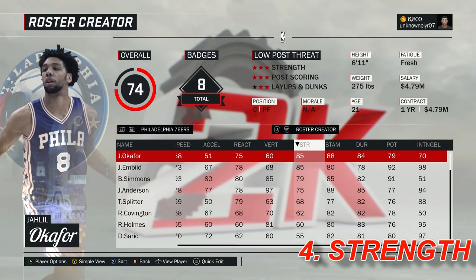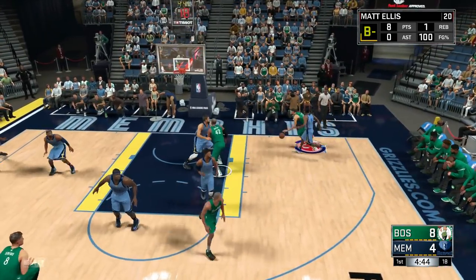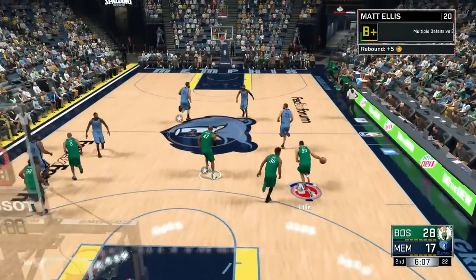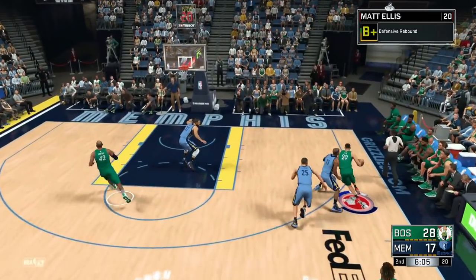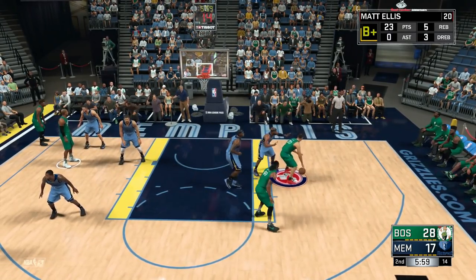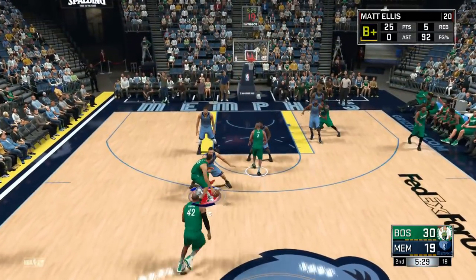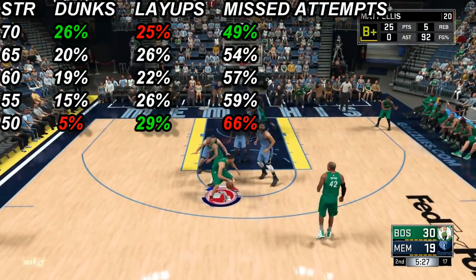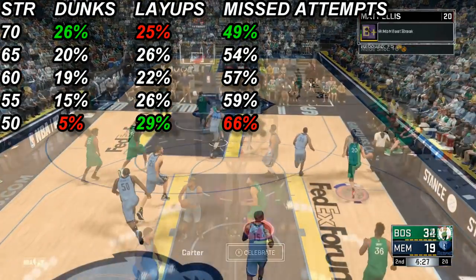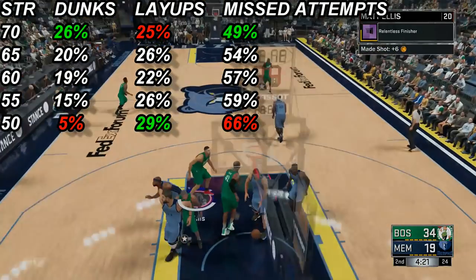Coming in fourth is strength. One of the more popular questions is: is strength worth upgrading? And the answer is yes. The largest quantifiable increase was in made dunks and layups. For testing, a 6'6" player with slasher attribute caps and a Hall of Fame posterizer dunking on a team of 7'3" glass cleaners with bronze rim protector was used. Any attempt that resulted in a mid-shot due to a foul was thrown out. As you can see, having higher strength greatly helps with the success of dunks and the chance of a shot going in. While it may appear that the number of made layups went down, that is only due to the increased frequency of getting layup animations opposed to dunk ones.